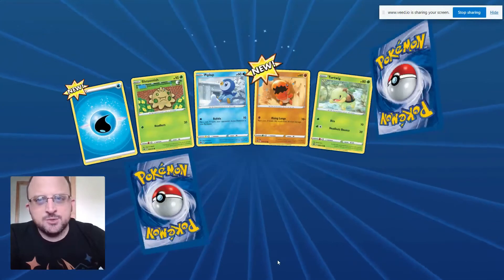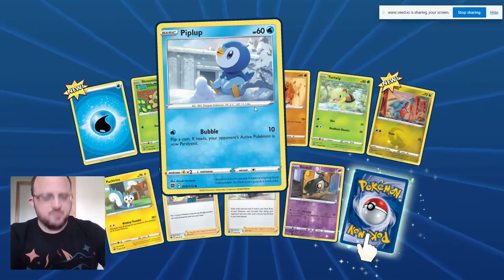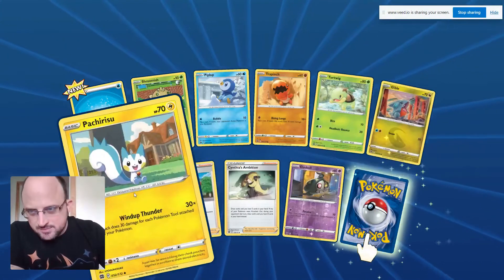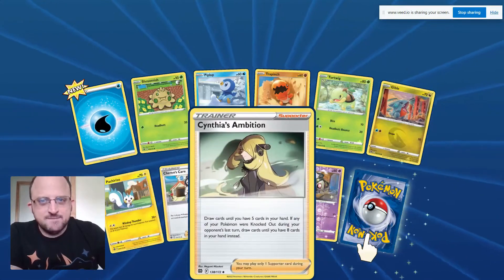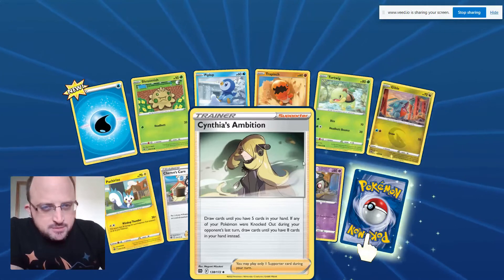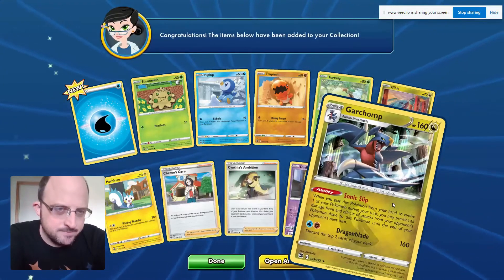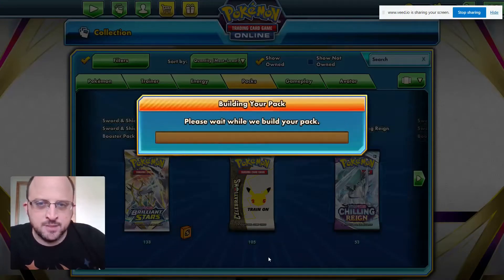Shroomish, Piplup, Trapinch, Turtwig, Gibble. Cheren's Care. Cynthia's Ambition — she's doing the whip line, ambition, stay out of my way! Duskull and the Hyper Ring. Garchomp. We'll do one more pack and then I'll give up and go eat some pizza.